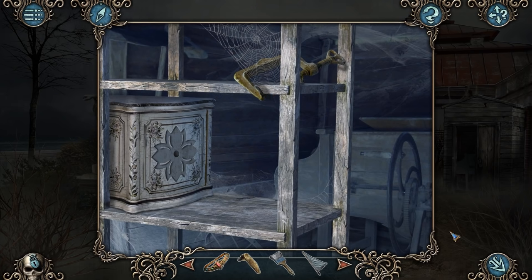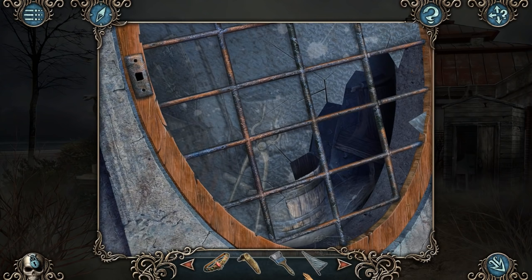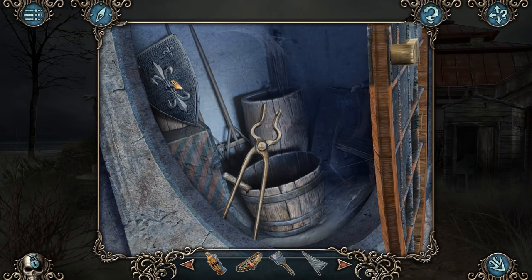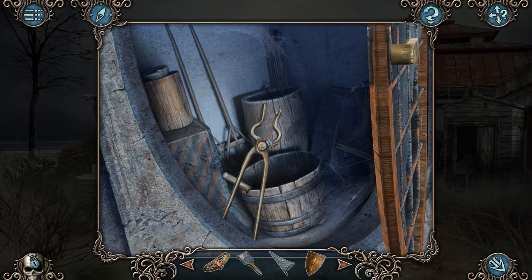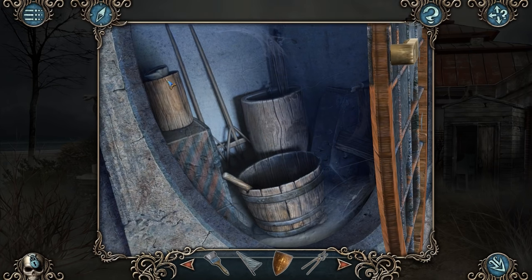Where do we go from here? I suppose let's fix this window — so the handle goes there. And what have we got here? Is that a shield as well? It is. Fantastic. So we've got a shield. We've also got a pair of blacksmith's tongs. The bucket? We don't take the bucket? I was certain I'd need this to collect the oily stuff from the barrel. There must be something else I haven't picked up yet.